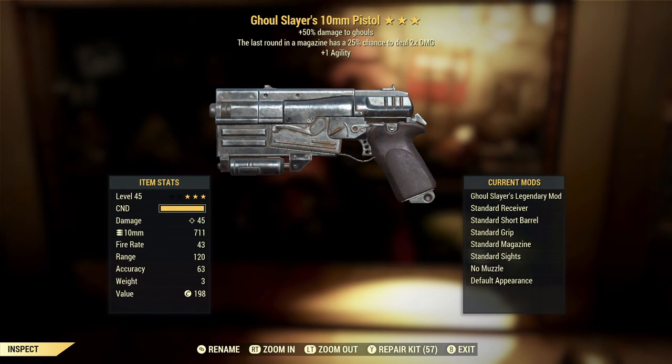This time we get a Ghoul Slayer's 10mm Pistol with the last round of the magazine having 25% chance to deal double damage, and plus one agility. The Ghoul Slayer's effect I talked about earlier. You might get a little more utility out of it on a 10mm pistol just because the 10mm pistol's base damage is not that high, so you might actually save a round or two when killing ghouls. It's not as lost on this weapon as it would be on many others, but still definitely not the most desirable first star by any means.